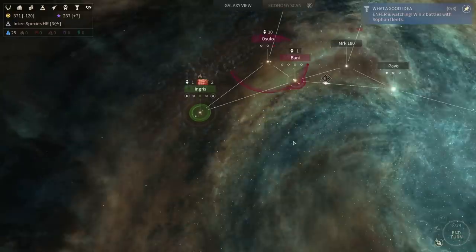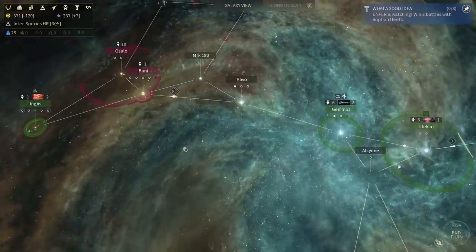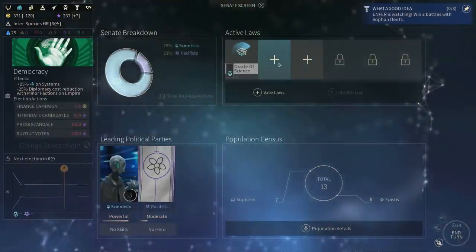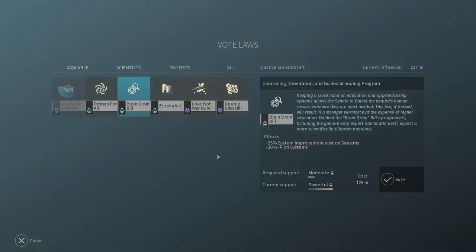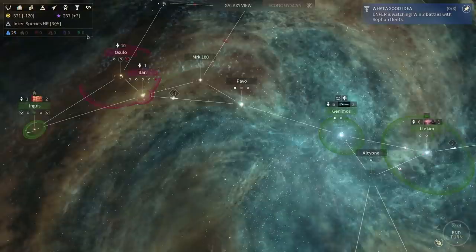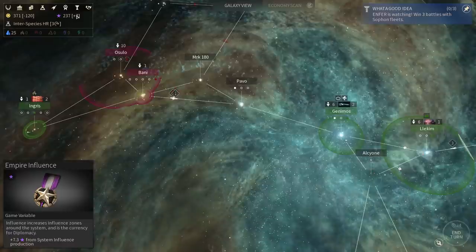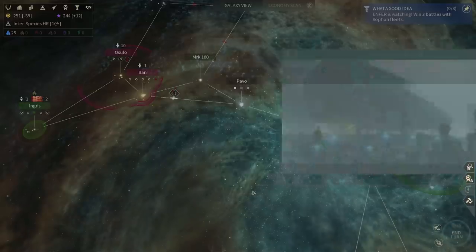Starting on population. Lackling is going to get a Webster so it can keep its population nice and easy. On Geminos, I'm going to get the effects of Interspecies HR. As for my laws, I can go for the Brain Drain drill but I need my science a lot, so I think I'm just going to go for the Eureka Act instead as soon as I can. My influence gain is really slow — strange. I could swear my hero gives me more influence gain than that, but I guess I was wrong.